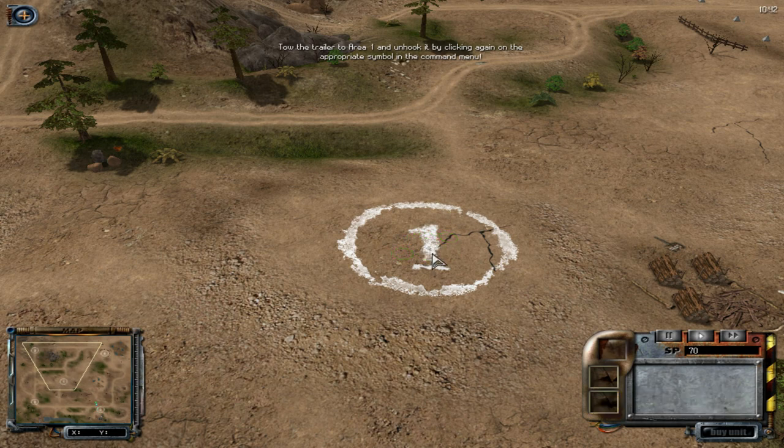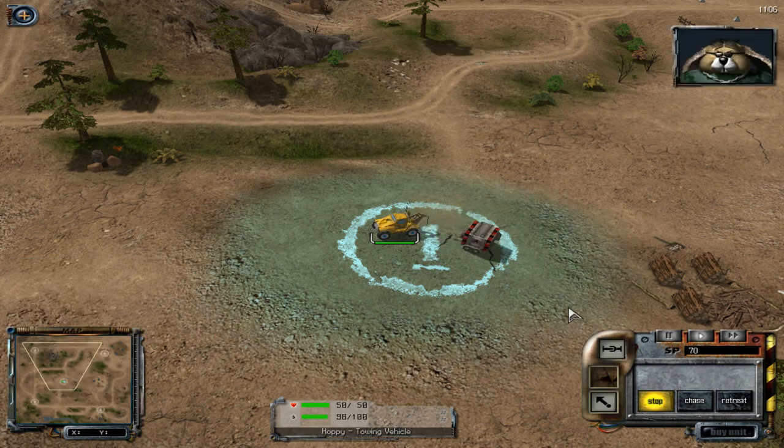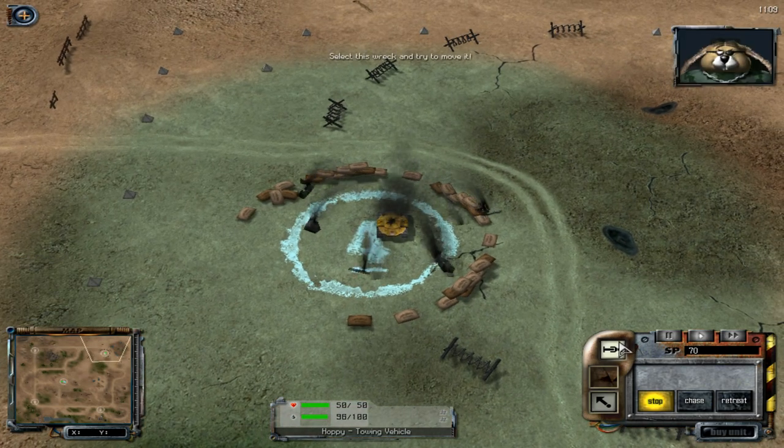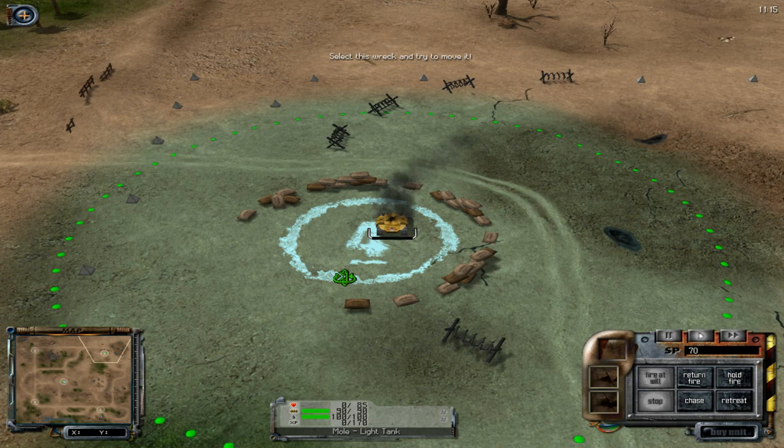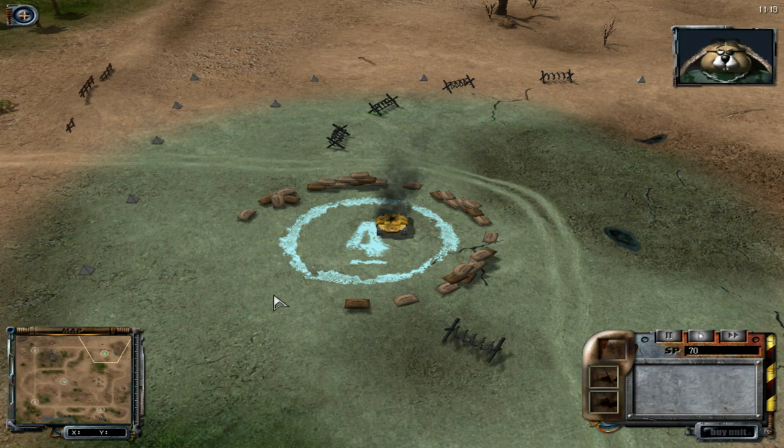Tow the trailer to area one, and unhook it by clicking again on the appropriate symbol in the command menu. All unhook? Good! We need new armor! Select this rack and try to move it. As you can see, this unit is incapable of motion.